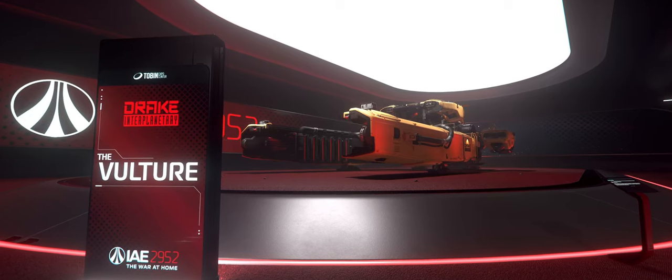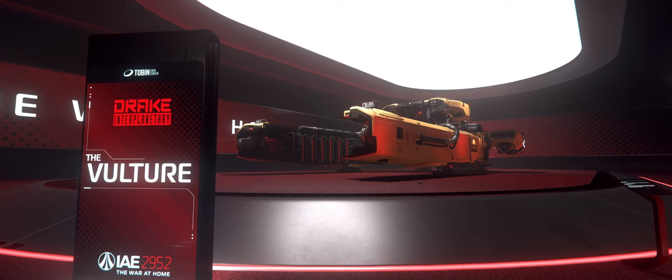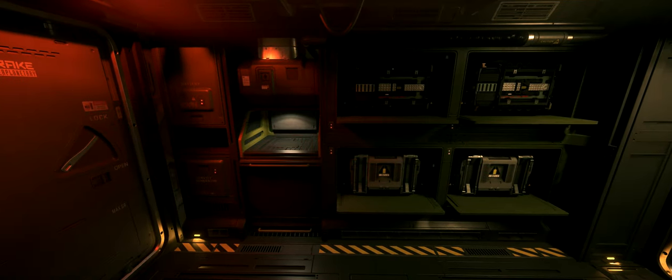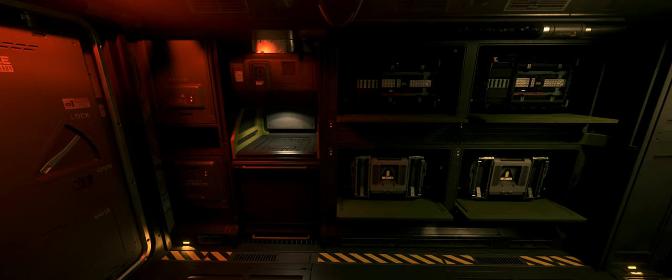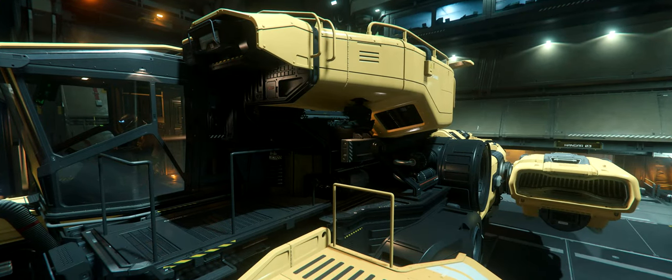The Vulture is to salvage what the Prospector is to mining — it's the smallest ship in its category and was designed to specifically cater to solo pilots. For components, it has two size one coolers, two size one power plants, and two size one shield generators, scattered throughout the interior tucked away in any available spot.